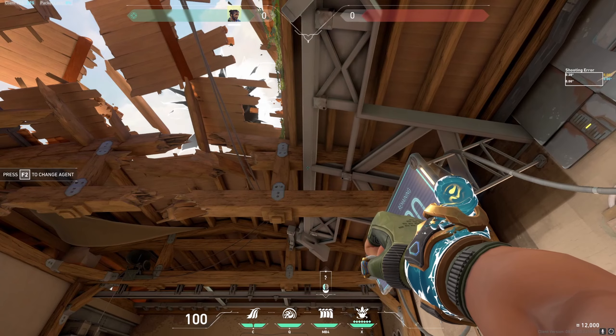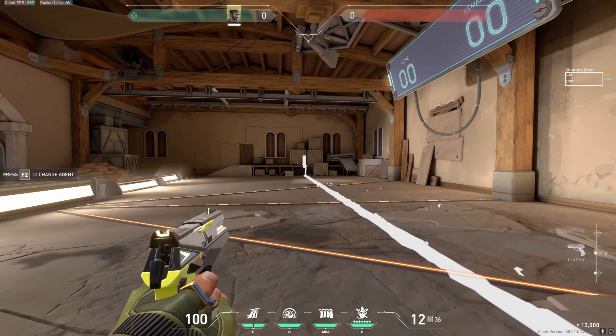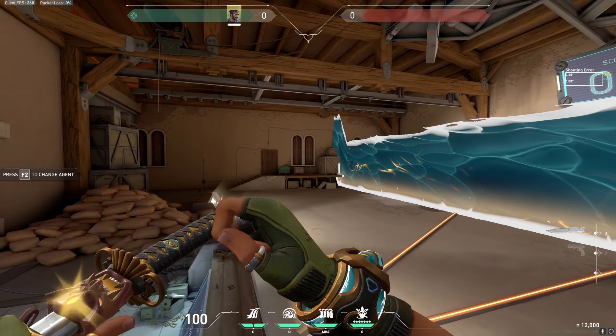So how does this wall work? Simply press left mouse button one and the wall goes straight. If you want to do something to make it a little bit curvy, you can see it going up from here.